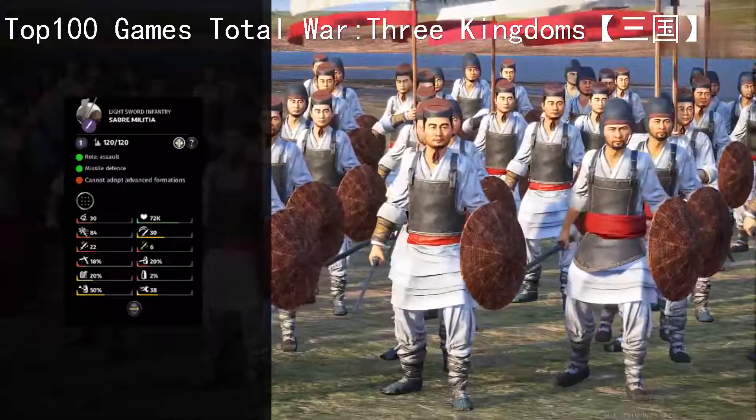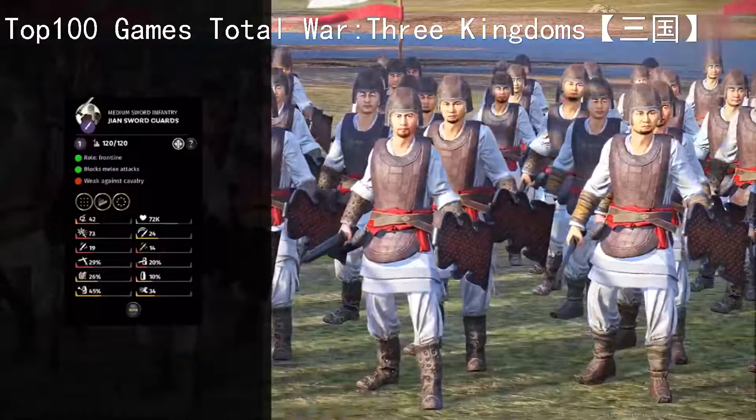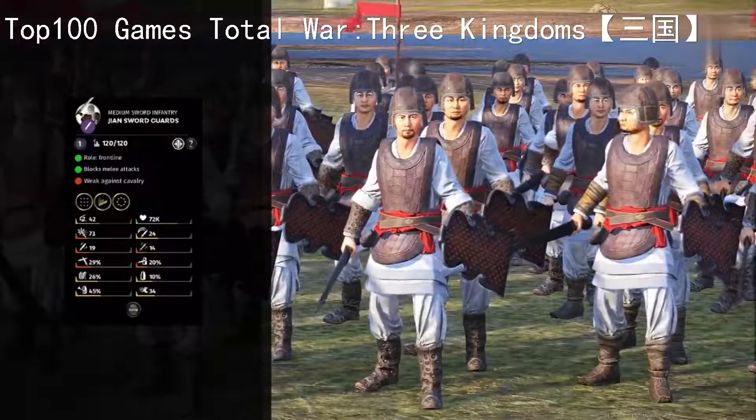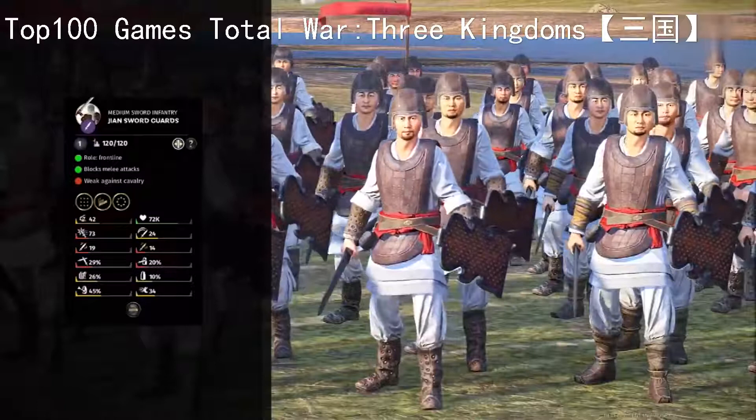There is a slightly improved version called Sabre Infantry who are pretty much the same, just with a little bit more armour and damage output. Then we've got Jiang Sword Guards - this unit has the frontline role which means it's better at holding and surviving and keeping units in place rather than dealing out loads of damage. Still better than the Sabre Militia and infantry because they have more armour piercing damage and armour themselves - a slightly higher tier unit overall.